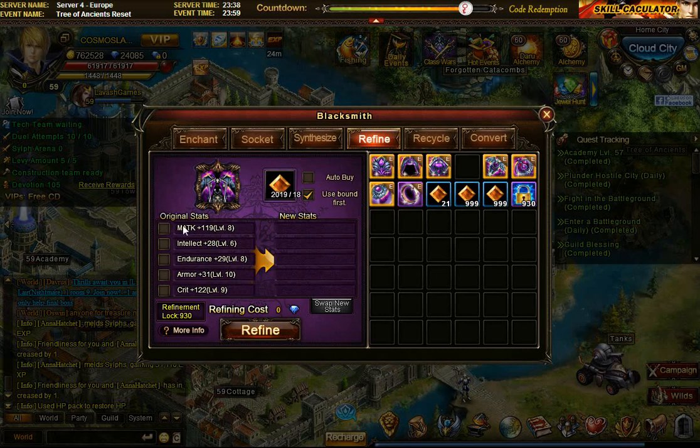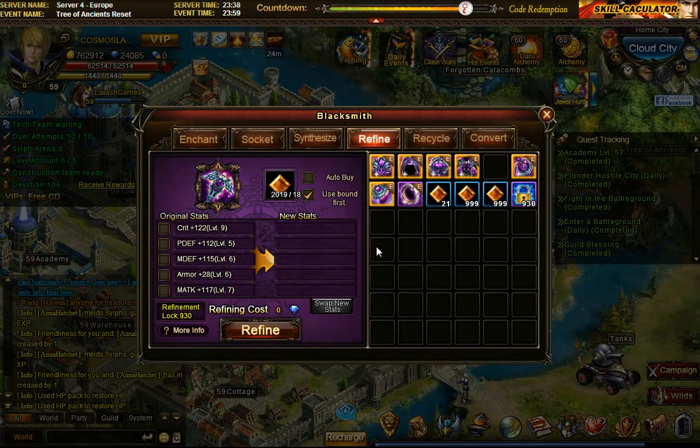On the body I have magic attack 8, intellect 6, endurance, armor, and crit - that's the perfect combination, but the intellect 6 I'd like higher of course. This other item looks like a bit of a mess - all the levels are lower than the other items.